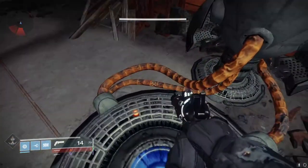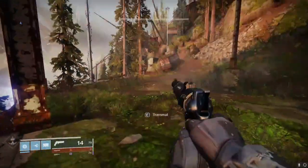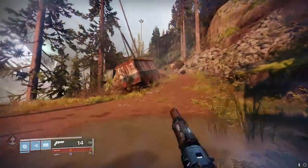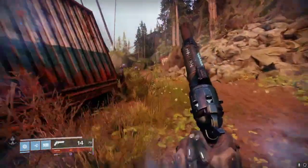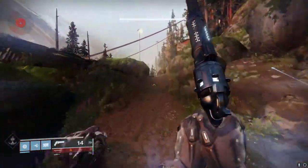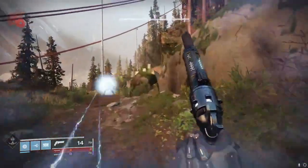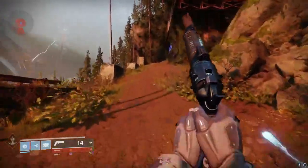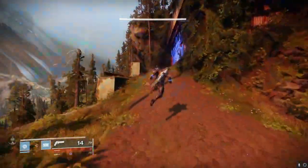Once you enter the teleporter, it will teleport you. You're going to want to go up this hill — it's going to be a hidden path. As you go up this hill, keep running past everything; don't waste your time killing them. As you can see, if we keep going, there's going to be a little path that we can keep running to and jump up.